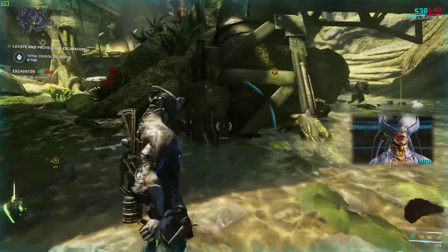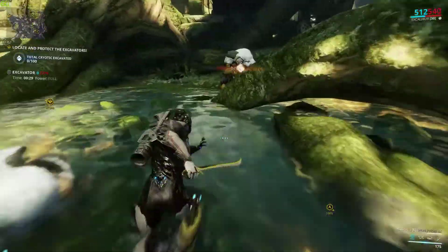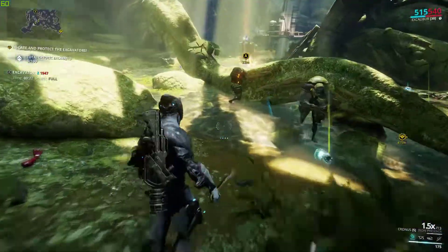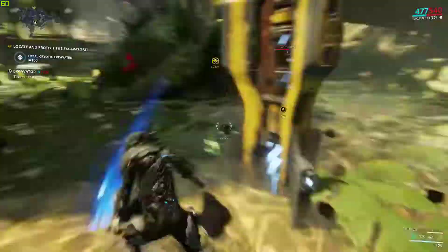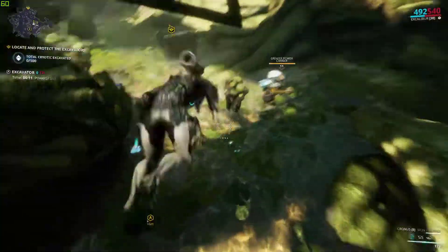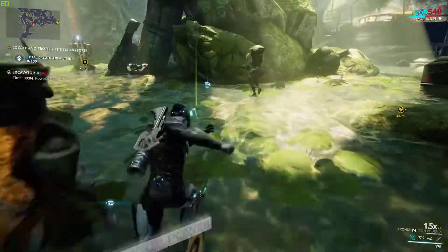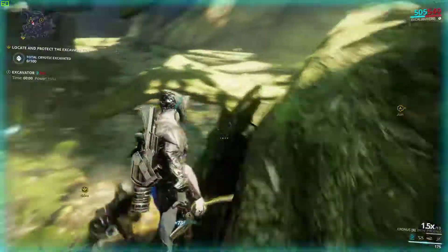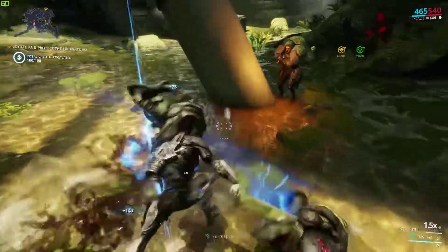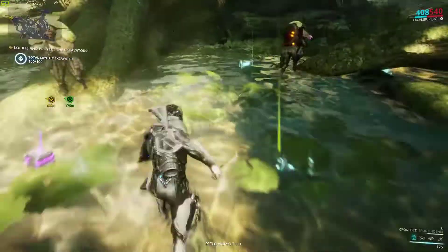The scanner has picked up a target. Go to the dig site. We got some more power. Who's shooting it? Stop shooting. That's it — you found an Arcwing part blueprint. Head to extraction when you are ready. Let's go ahead and grab a power cell, if there's any left. There's one.